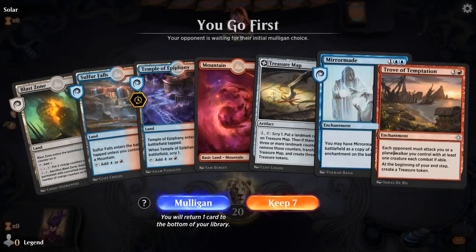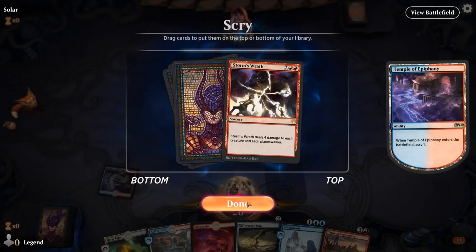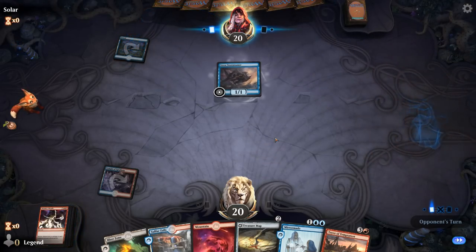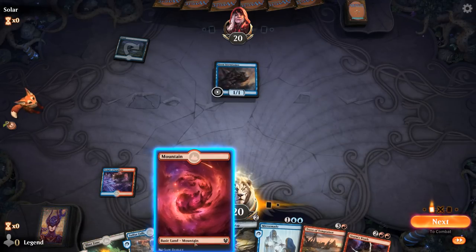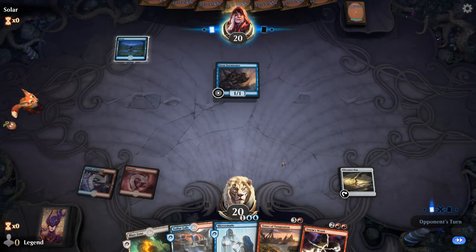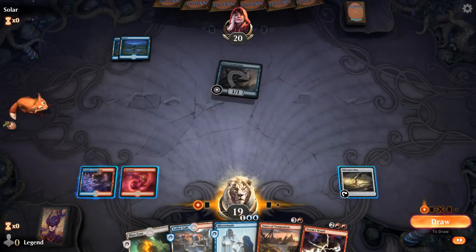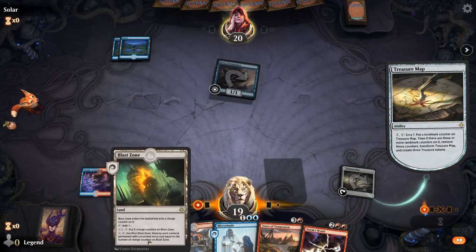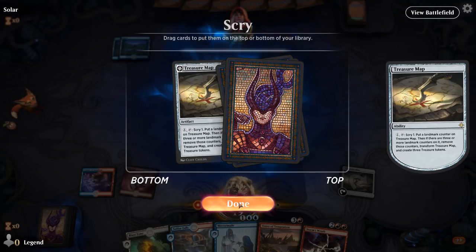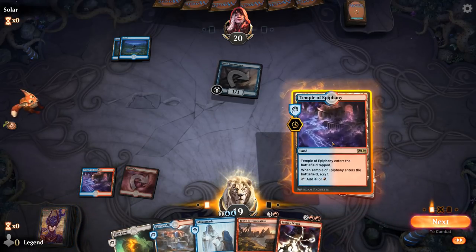Game three: we're on the play with a fine opening hand. Storm's Wrath is probably going to be necessary. Turn two Treasure Map, turn three we can scry. Up against maybe a blue Tempo deck — in which case we'll have a bad time since they usually have lots of counterspells and we're trying to resolve expensive spells, but hopefully Storm's Wrath can bail us out. I'll scry on upkeep. Blast Zone is pretty nice against blue Tempo — I could keep Treasure Map on top, but we're looking for a big finisher.